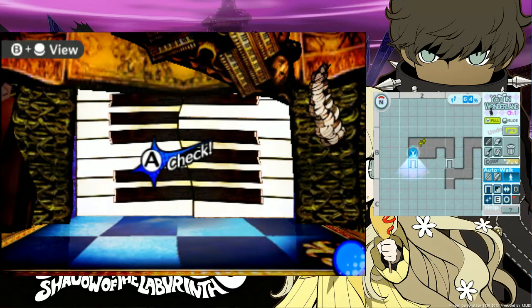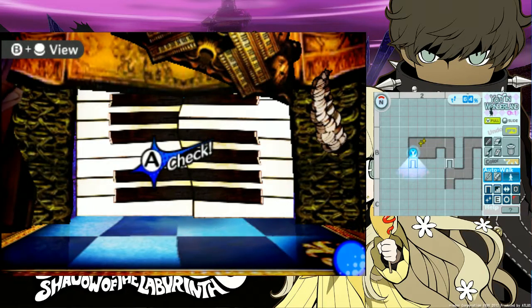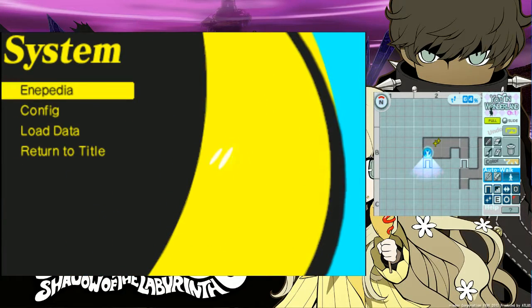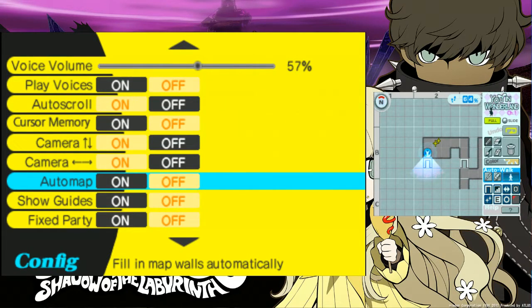Welcome back everybody to Let's Play Persona Q! I'm the Musical Gamer, and thanks to all of you for letting me know. There is a feature I overlooked that I had no idea existed. If you go into your System Settings and Configuration, you can actually put on Auto Mapping, which means that the game will automatically draw in floors and walls for you.